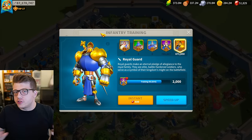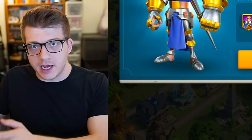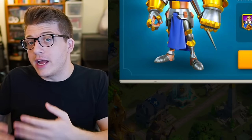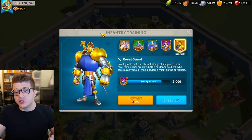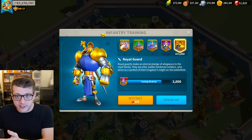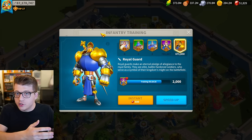All players at this point understand that free-to-play players should eventually strive to have at least one competitive army for each troop type — a meta pair of commanders for infantry, archers, and cavalry. But eventually you may find yourself in a position where you can start to branch off into a fourth or maybe even a fifth army, and when that time comes you have to ask yourself: do you want to shift the balance towards infantry, cavalry, or archer armies? Effectively you would become a main of that troop type.